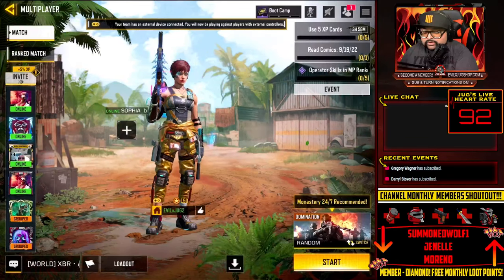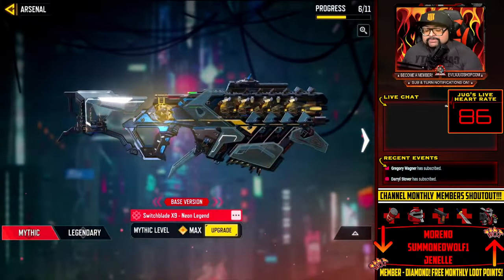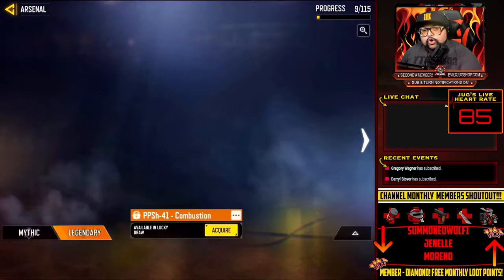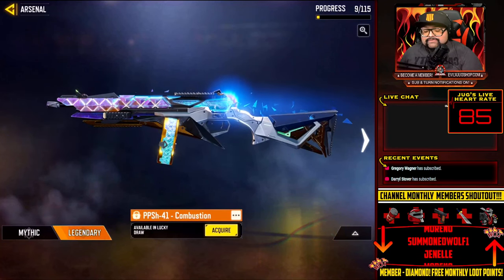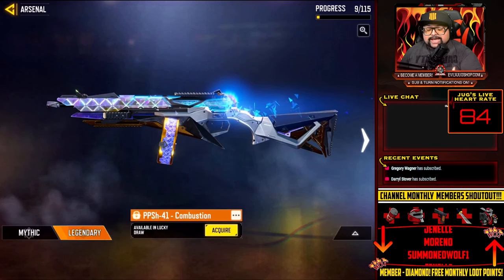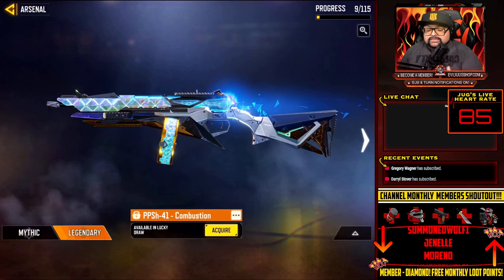Let's digest and dissect what mythic weapons are. In this game there are two different types of weapons beyond the base weapons. The first tier is called Legendary — there are 115 legendary items in this game. It's a skin that gives you a visually stunning weapon and a highlighted kill feed when you get kills, so your name stands out. That's about as far as it goes for a legendary item.